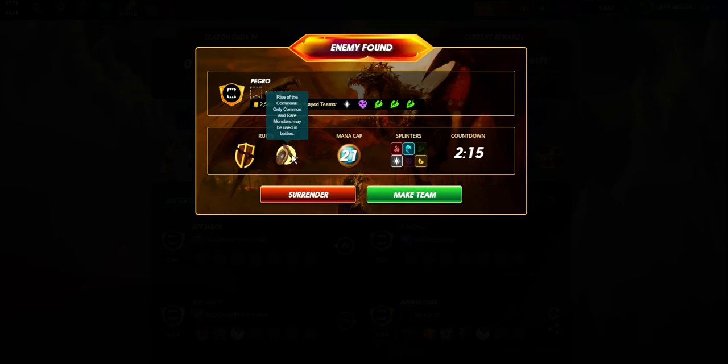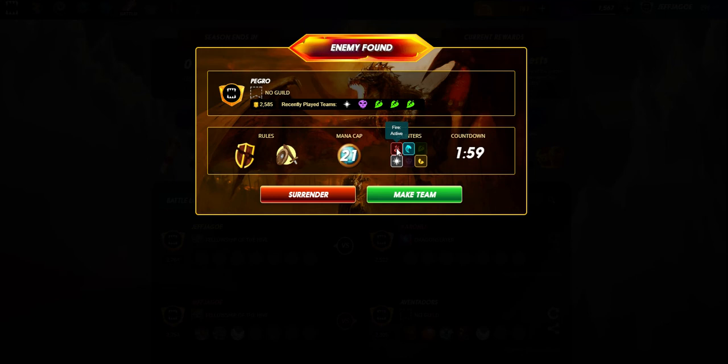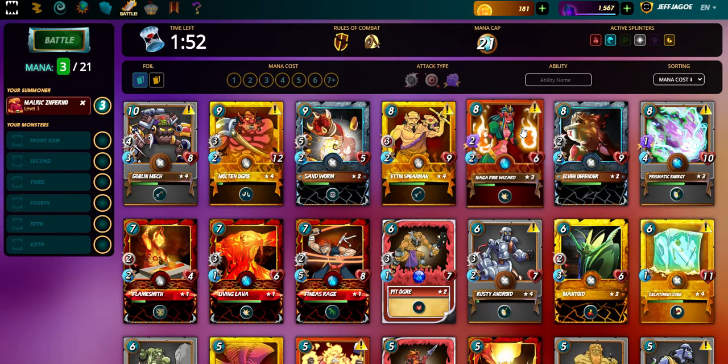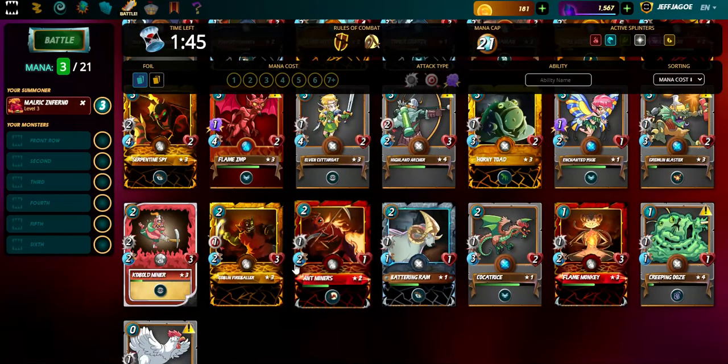Here we go — Rise of the Commons: only common and rare monsters are able, unprotected, no shields, and 21 mana. Facing off against Peg Row, who's been using the earth splinter lately. Let's get it — Malrick Inferno, let's bring him out. We're gonna put Cobalt Miner in the mix.